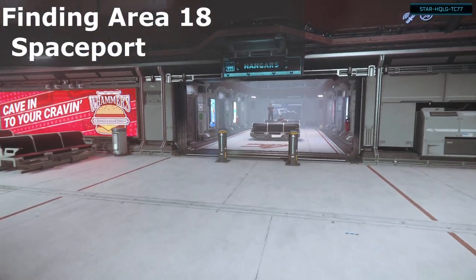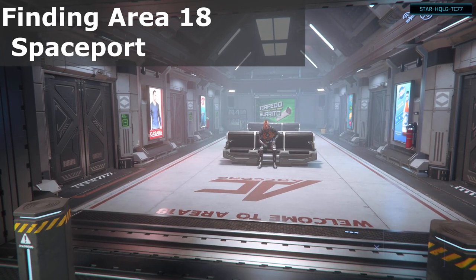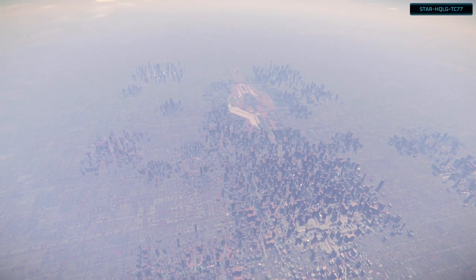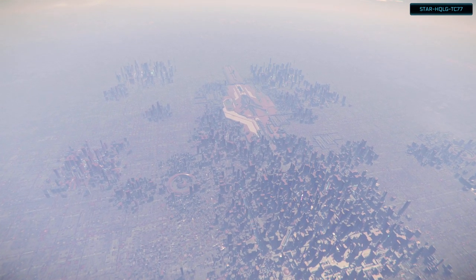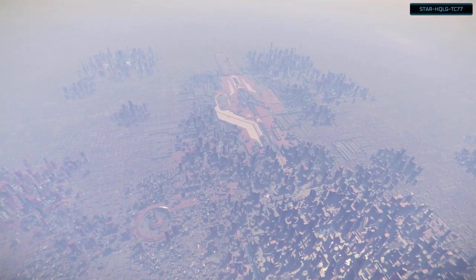I have some hangar elevators here. So as we jump in, we actually happen to be in the right orientation. But what we're looking for is this big red strip over here. The big red strip — that is the spaceport right in the middle.